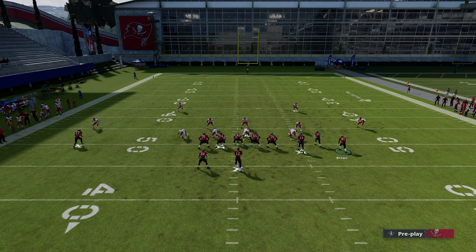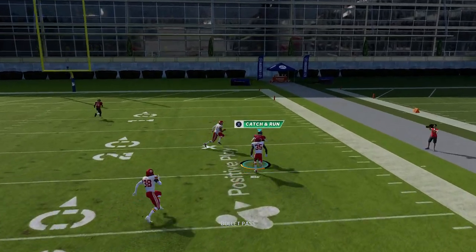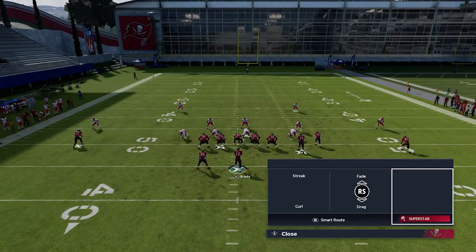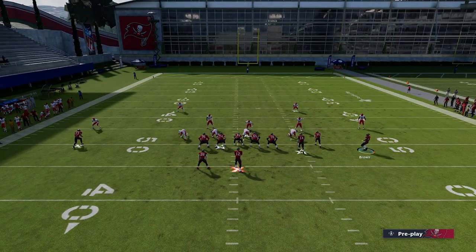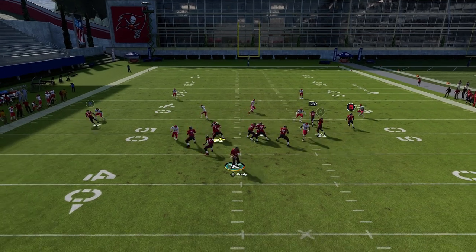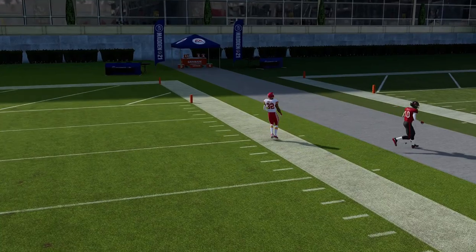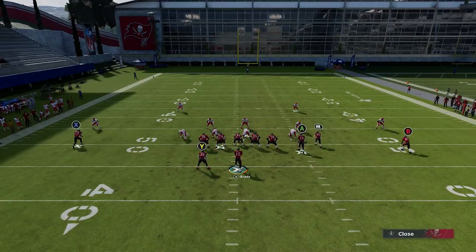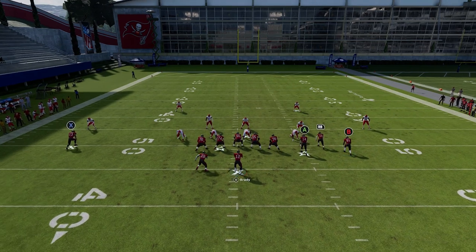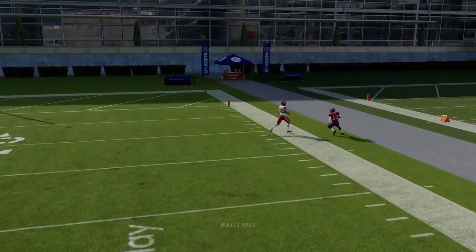Against Cover 2, this RB route just goes right to the opening and you can get a one-play touchdown if you get a good catch and run — especially since I've got Scotty Miller who's my fastest guy. I'm also running this to the open side of the field; a lot of these plays are going to have the most success run to the open side. The throw can be a little wide at times, but the opportunities are definitely there.